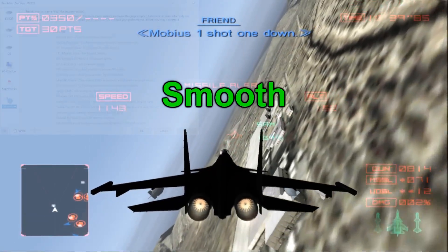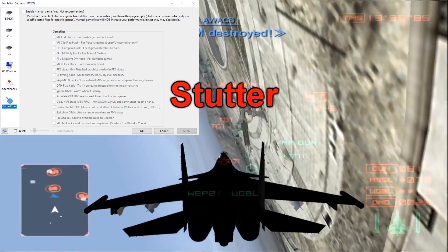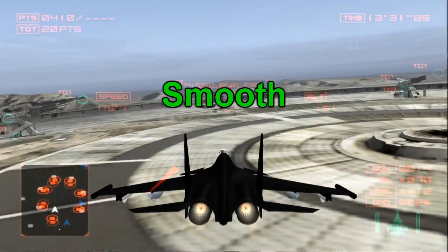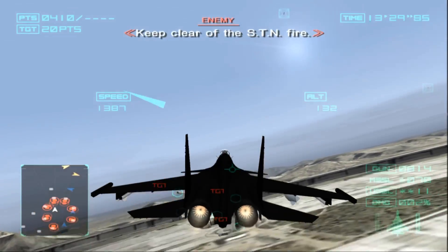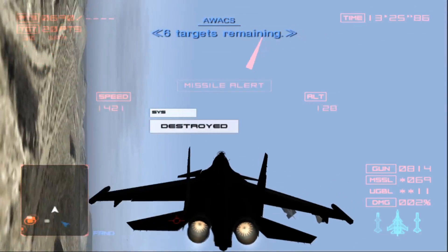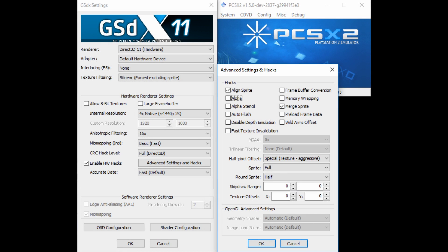Don't touch the Game Fixes tab — these are all manual selections and the automatic ones should be turned on by default in the system menu. Onto the most important bit: the video plugin settings. After my personal testing and advice from others, these are my favorite settings. Together with the no-interlacing codes, these settings will be the best for the vast majority of you, allowing you to experience all three games at their very finest currently possible.